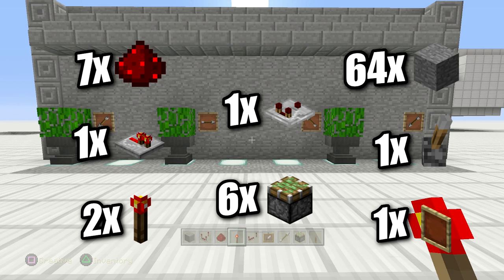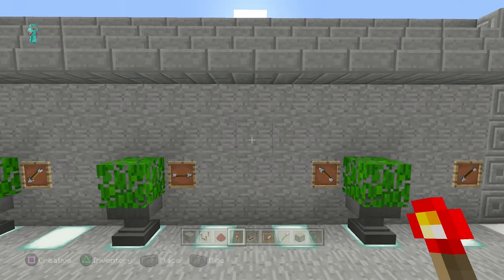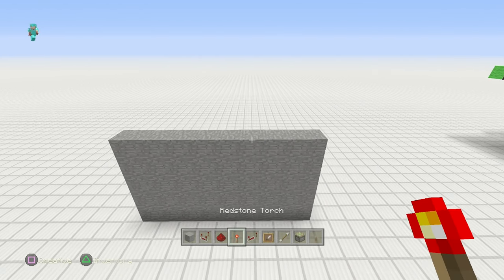What you're gonna need is: six sticky pistons, one comparator, one repeater, two redstone torches. Give yourself a stack of blocks — you're gonna need give or take seven redstone dust, an item frame, and the block in it. All you need after this is a wall, so let's make a wall.